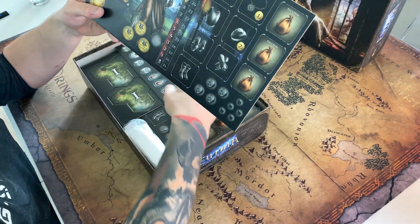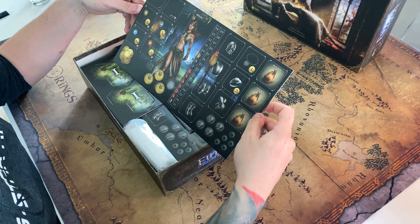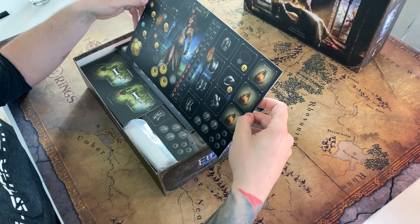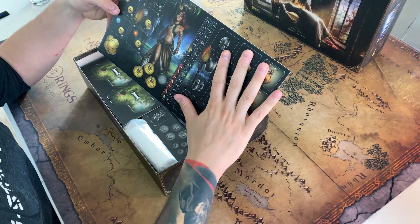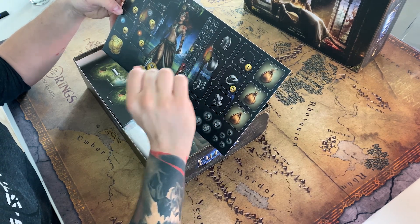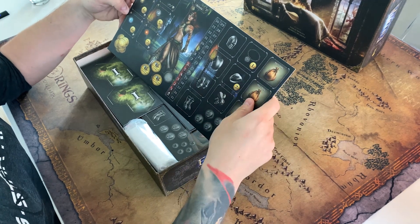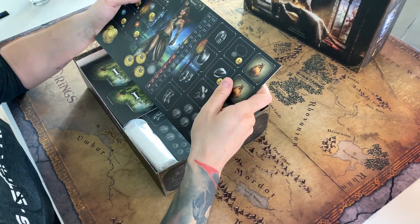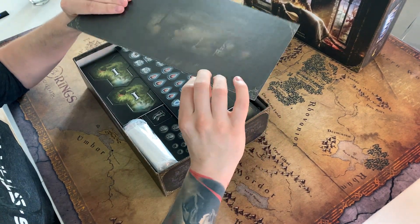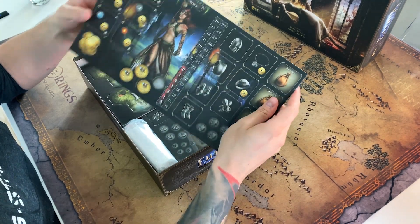Here we have the first player board — it's the board of Kalea, the girl hero. You can see equipment over here and probably life over here or something. I haven't read the rulebook yet. It looks good — it's on white carton so I believe it's sturdy, and it's quite big.